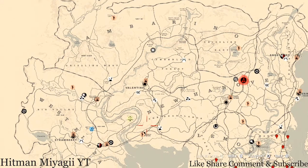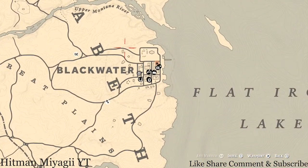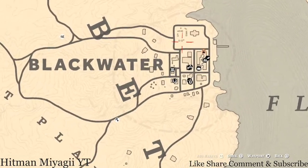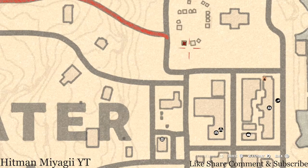The next thing is the Caribbean rum for today, which is inside of Blackwater. Fast travel to Blackwater and it's right here in this first tent, towards the back on the side of the bed, on a crate or a barrel.